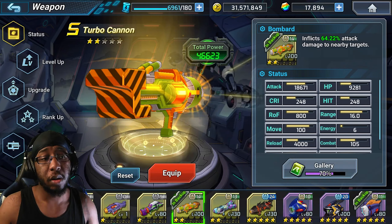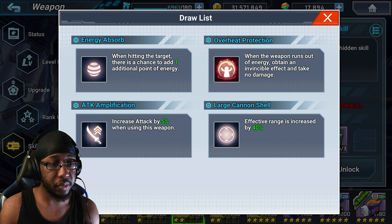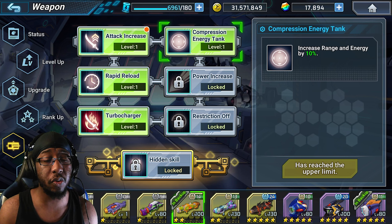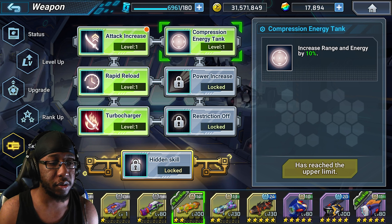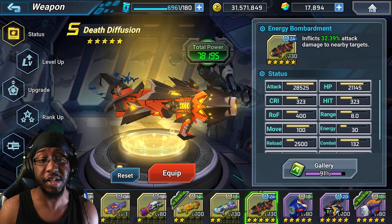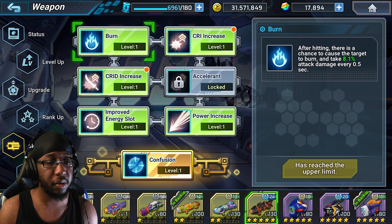Turbo Cannon is also a fantastic option — the inherent i-frames you get from it via Overheat Protection are very nice. If you're using Overheat Protection, most people recommend not equipping an energy tank because that makes it take longer to empty your clip and reach your i-frames. You can also use Death Diffusion if you want — it's out now, though I'm not sure if it has its hidden skill in global yet.